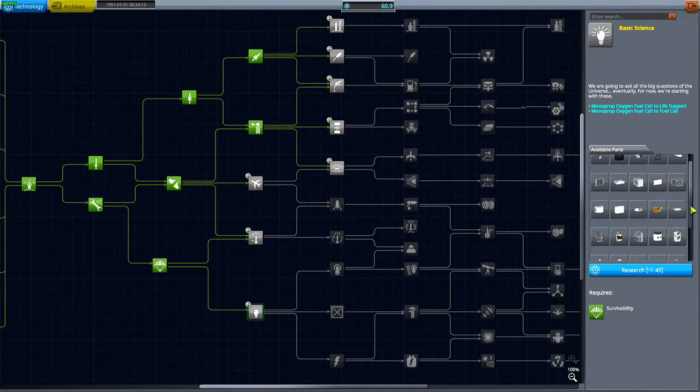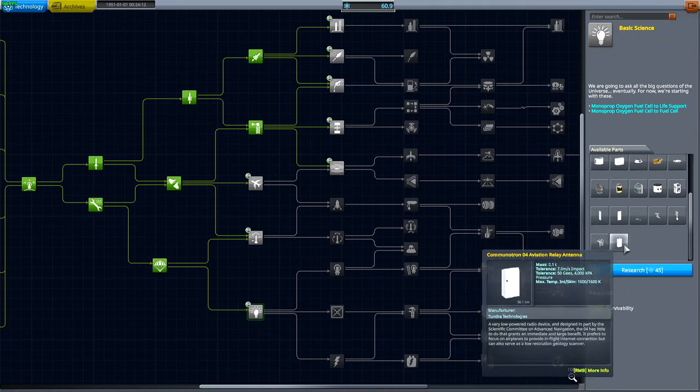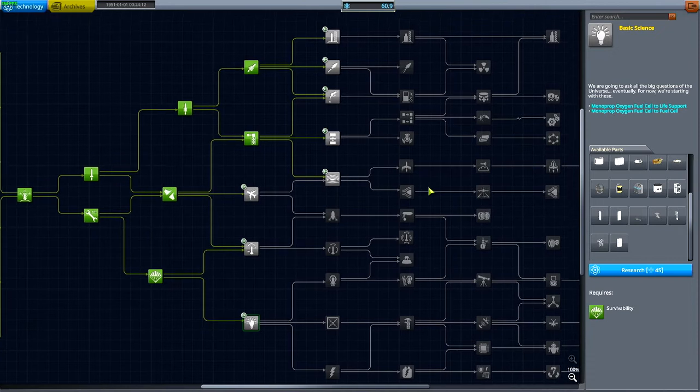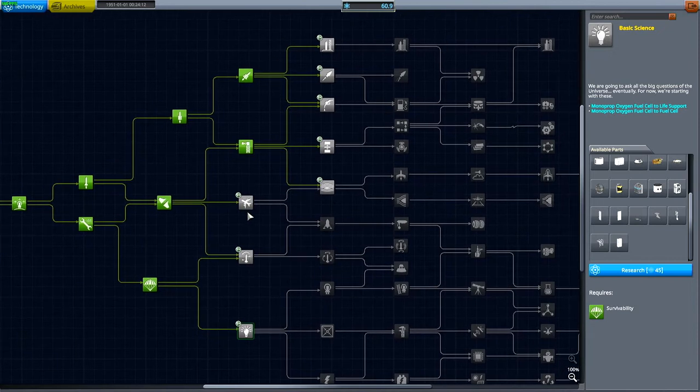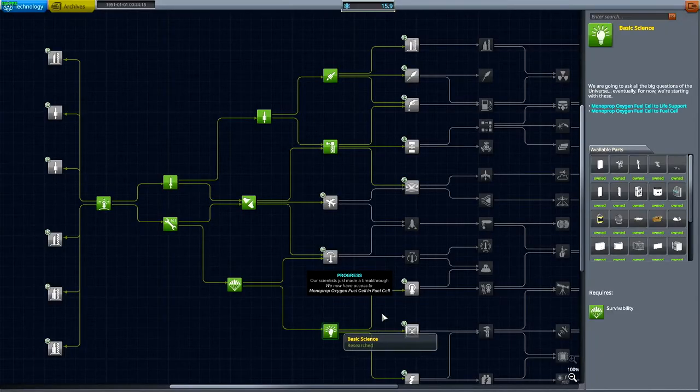Let's hop right into our research and development building and we can grab advanced rocketry. So we have a few new parts to play with. We have a nose cone, we have more engines. We have a vacuum-optimized engine, which is new from the Reliant, which is a sea-level engine.